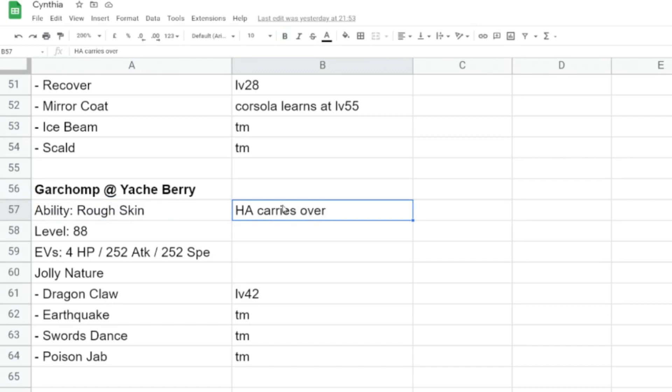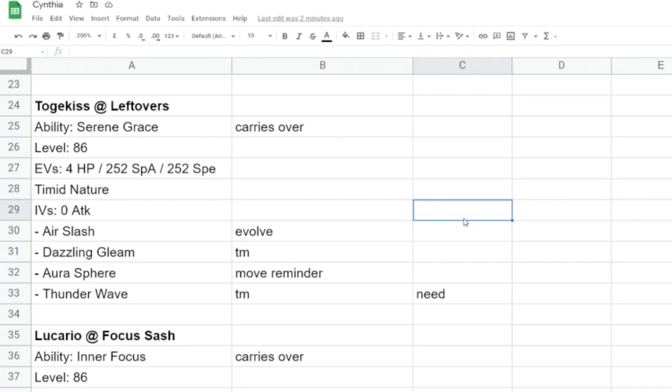For example with this Garchomp, the abilities are kept throughout the evolutions. I will learn Dragon Claw at level 42, and the other three moves that I want are all learned through TMs. Sometimes you learn moves through different means — one through evolution, the other through the move reminder. I like to make very specific notes so that when I'm going through and breeding these Pokemon I'm not making any mistakes, because it really sucks to have missed something and wasted a bunch of time.